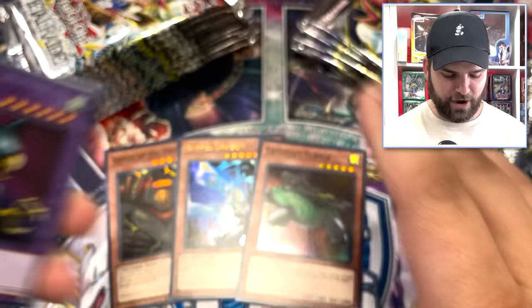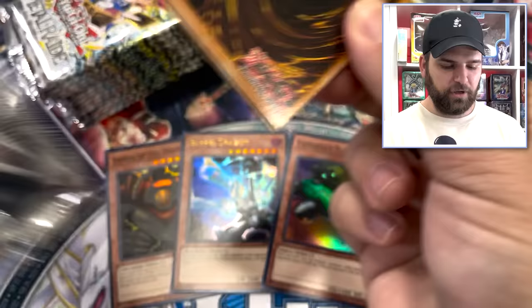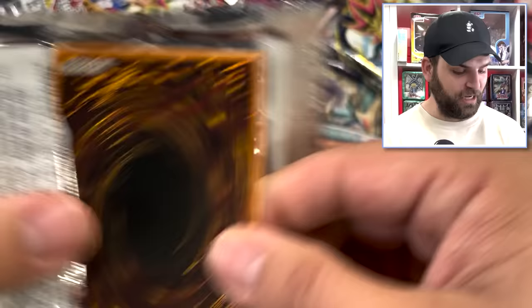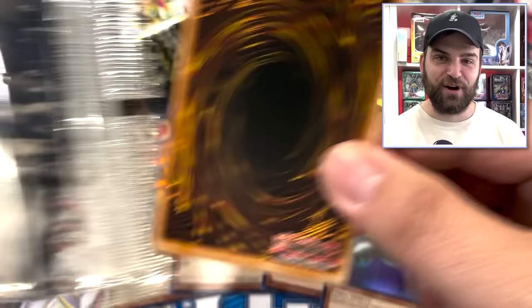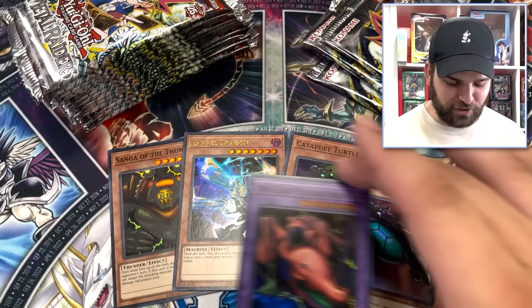One Ultra, two Supers — can we keep this up? Robin Goblin again, we are getting stacked on the Rares. Three foils into some magic — can we do it? Musician King, love it. Pale Beast, Stimpak. Another Catapult Turtle! Oh my lord. We are entering the God Realm — four foils right now on the right side. I was shooting for eight. Lava Battle Guard, Fake Trap, Destroyable in there, Tainted Wisdom. Twin Headed Thunder Dragon — such a cool card. Two Catapult Turtles, a Twin Headed Thunder Dragon, and a Barrel Dragon — we're at five foils.